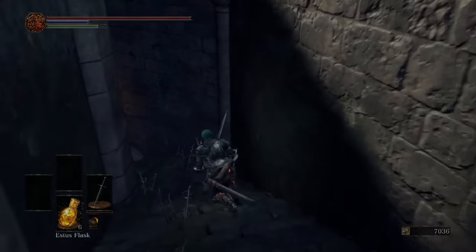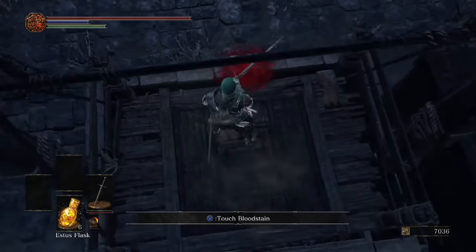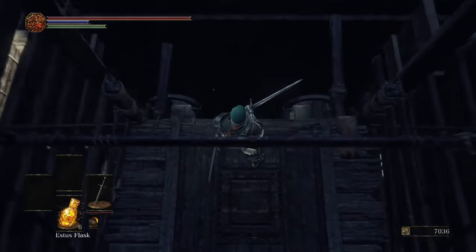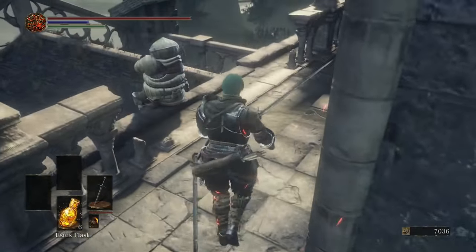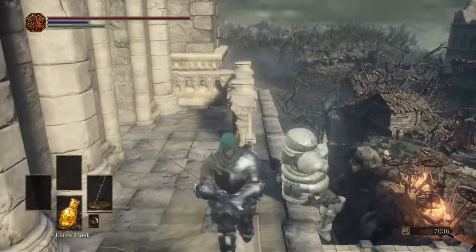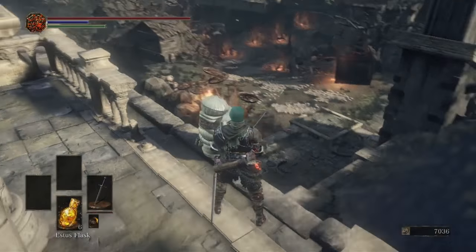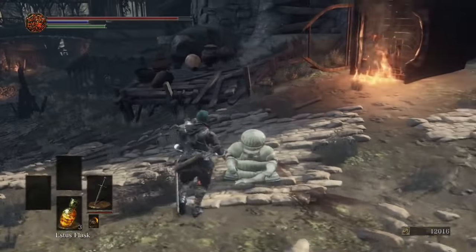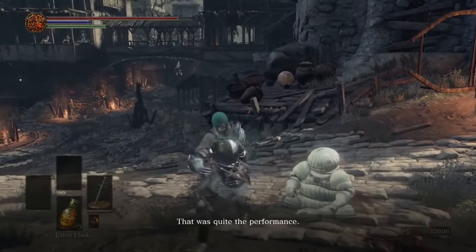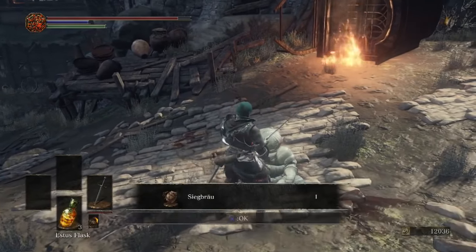Hey guys, welcome back to a new video. Today we're doing another NPC walkthrough — Patches. It's a pretty short but cool and important one. The first thing we want to do is actually nothing to do with Patches: in the Undead Settlement, we want to do Siegward's quest. It's on the elevator — take it up, jump off halfway, and kill the fiery beast alongside Siegward. Once you've done that, it will activate the possibility of having Patches in the game.